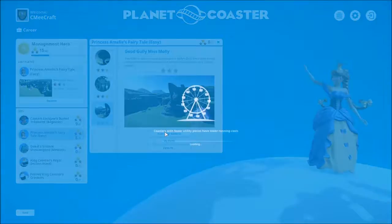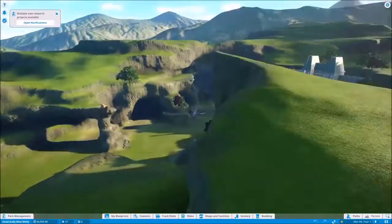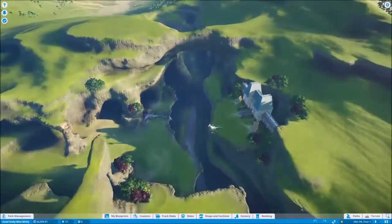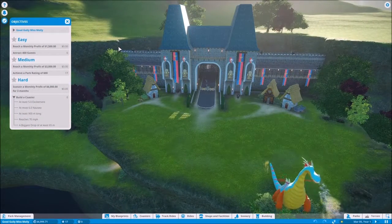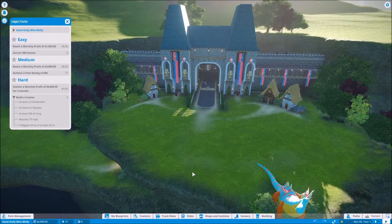All right, so let's get started. Objectives — Easy: reach a monthly profit of $1,500, attract 400 guests. We start with $5,000, let's pause so we don't lose any money. Medium: reach a monthly profit of $3,000, achieve a park rating of 600. Hard: sustain a monthly profit of $6,000 for three months, build a coaster with at least five excitement, at most six nausea, at least 900 meters long, reaches 70 miles per hour, biggest drop of at least 65 meters.